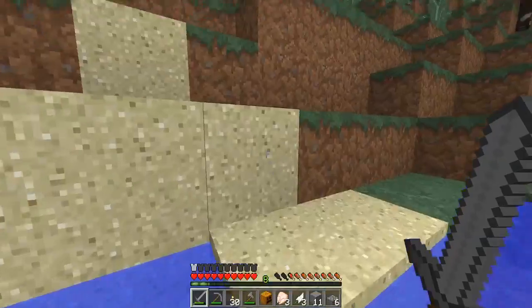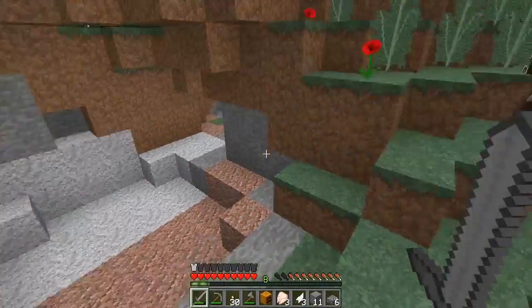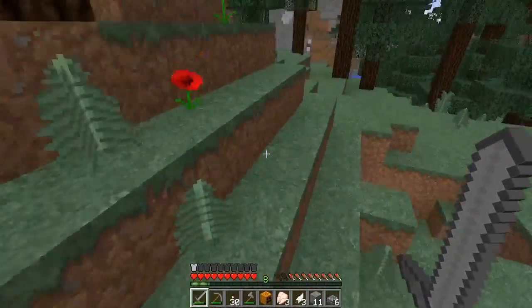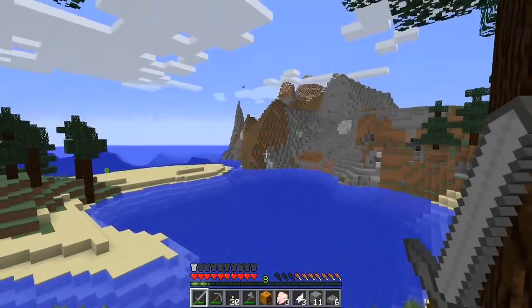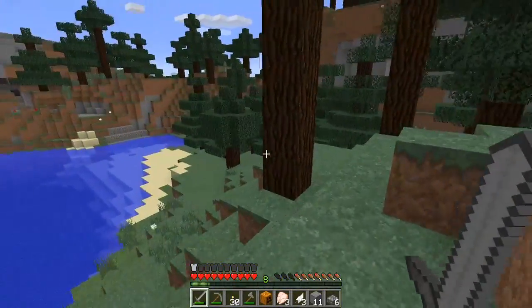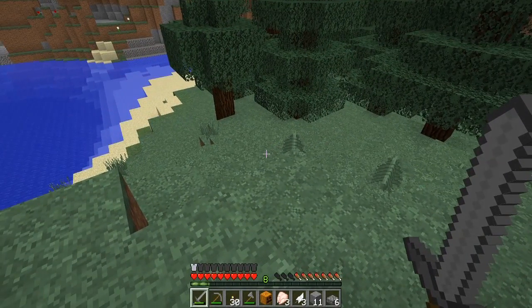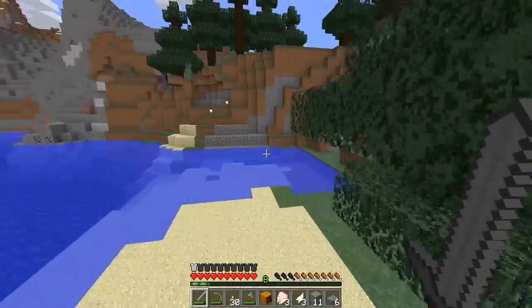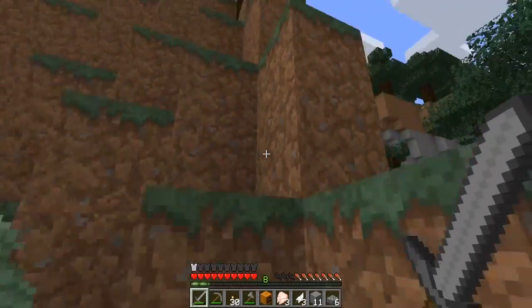Let's jump up over here because it looks like I saw extreme hills. Yeah, that might be extreme hills but I don't believe this is a mega taiga — we're just in a regular taiga still. That's not as cool as I was hoping for, but there's plenty of caves and stuff around, plenty of things to see.